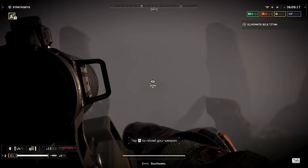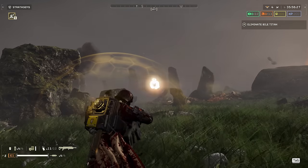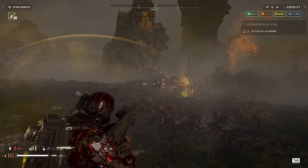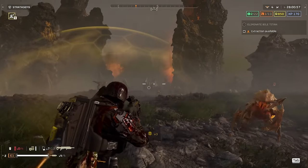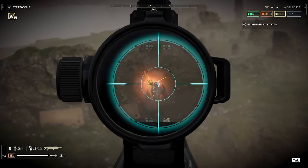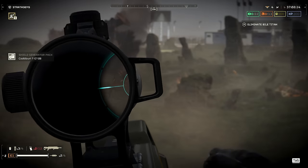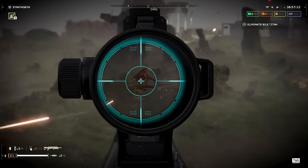The upshot is that you can use it to do things like this. As you might expect, it one-shots anything at warrior class and lower. Hiveguards and Brute Commanders are in the 50-50 category — sometimes it's a one-shot kill, other times it's not, and it appears to depend mostly on luck. I've had both side shots and headshots that have done the job in a single hit, meanwhile other times they haven't.